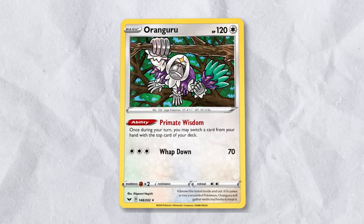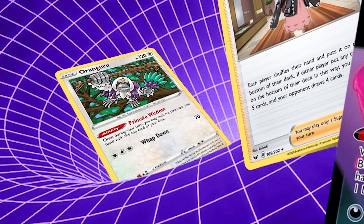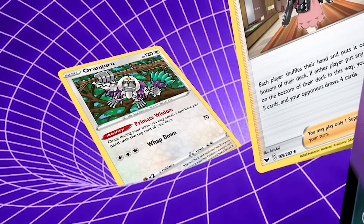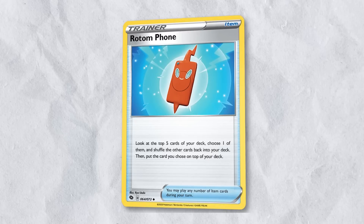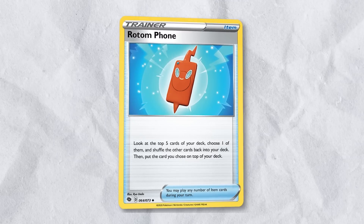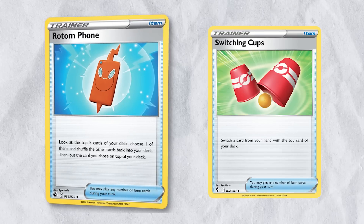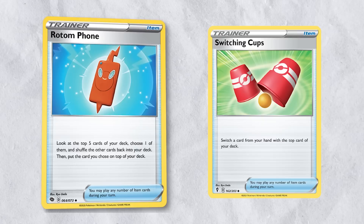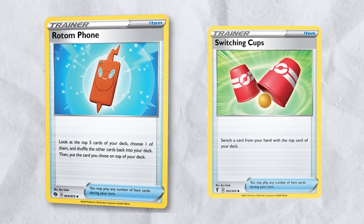Aranguru's Primate Wisdom has been a beloved utility for many decks throughout its time in standard. It is sad to see this go, since it was never overpowered and it was pleasant to have around. Rotom Phone, which can offer a similar utility, is also rotating out of standard format. Switching Cup is the best option we have to replicate these cards, but I'm not sure it's good enough to be included in your deck for a one-time use.